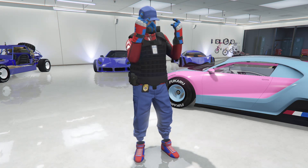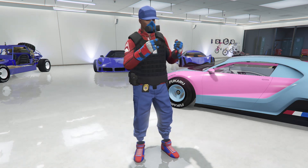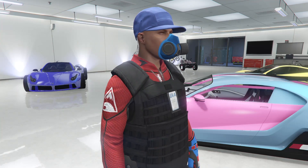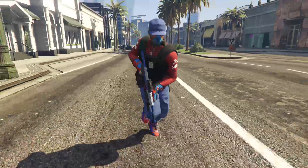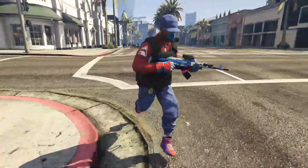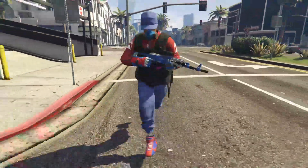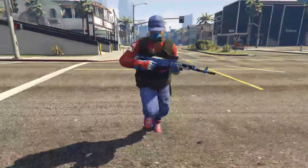Yo what's up guys, it's your boy MarberZ1 coming at you with another Grand Theft Auto 5 GTA 5 Online clothing glitches video. In today's video I will show you how to get this blue and red outfit I call RBG Patriot. This outfit has black CEO body armor, red scuba top, race gloves, blue joggers, race shoes, and radio belt after the new update.